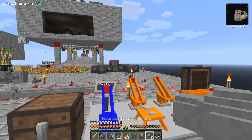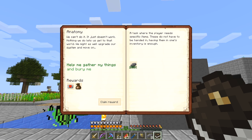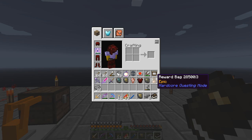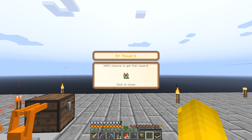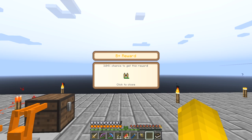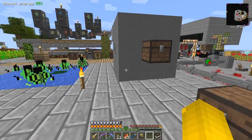So we can go and get eight advanced pressure tubes. Let's go back to the quest book, right-click this, manually detect because it didn't detect them automatically, and claim reward. We have an epic reward - that's fantastic. We get a B-plus reward and another redstone jetpack, which is a great reward because you can't craft these in this mod pack, but I've already got two so it's not so useful for me.